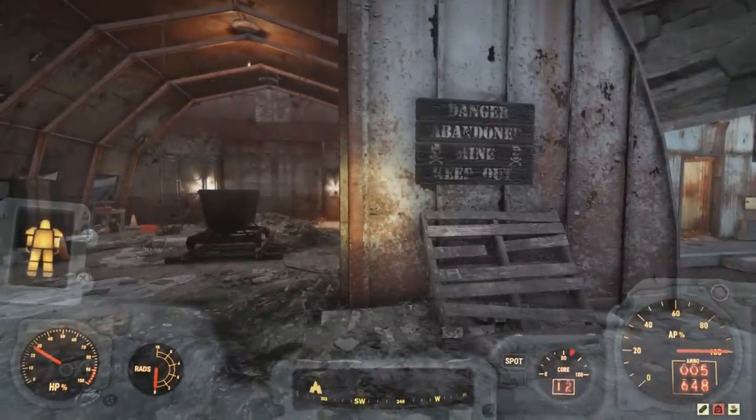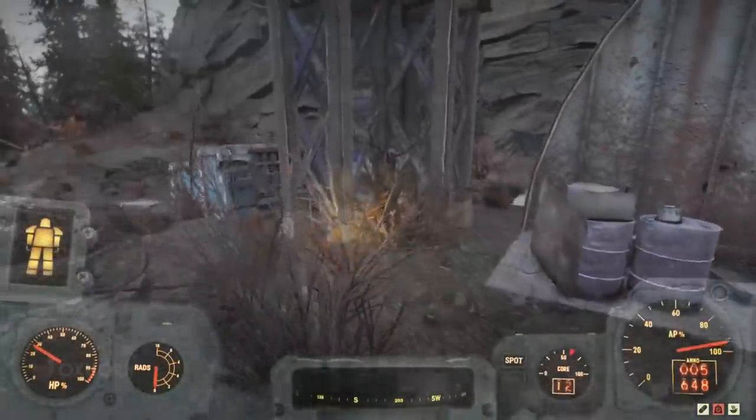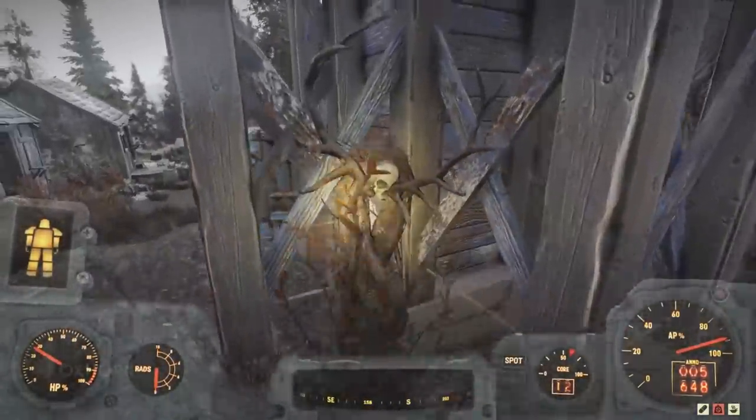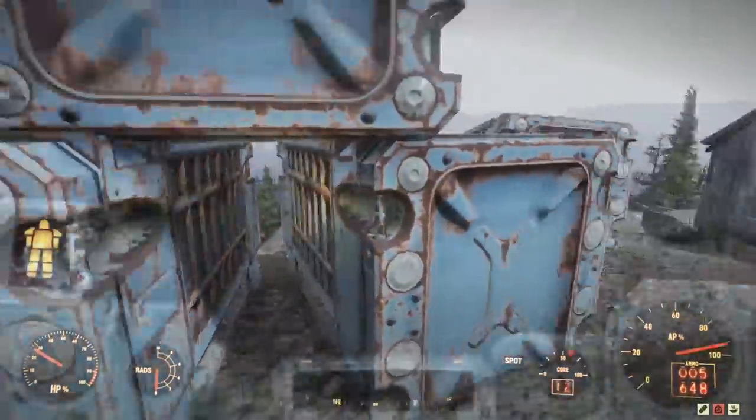I think we'll do exactly the opposite, but first let's explore what's over by these shipping containers. Heading that way, something catches our attention to the right — some sort of deer antler totem with a human skull in there. It's a little weird.